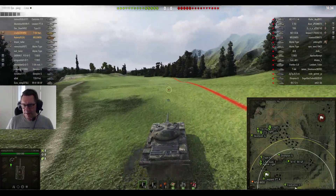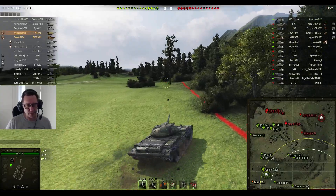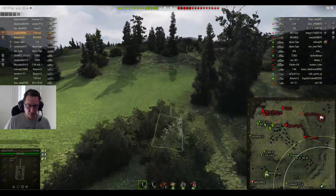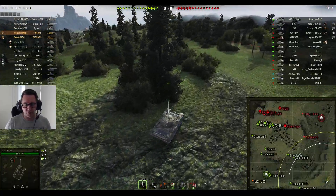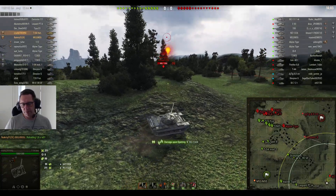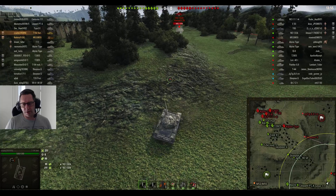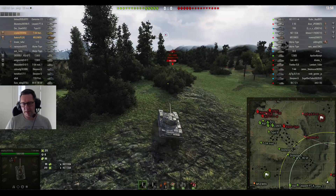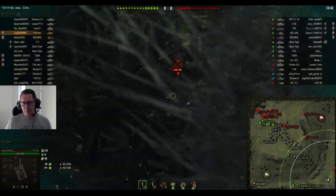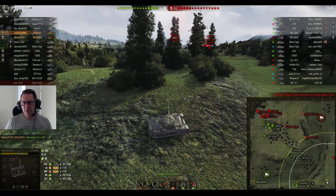He's platooned up with his old mate No Artie from Flex Clan on Westfield. No Artie is in an M53/M55 tier 9 American artillery — a lot of people say that M53/M55 is better than the tier 10. I'd be interested to hear your thoughts on that, even though this is a light tank video. Looks like somebody else got him for 99. Could have been maybe the M41 90 GF — maybe that was one of those HEP rounds on that premium light tank. He puts a shot into the WZ-132 T9 Chinese light tank, which I've been playing myself lately. It's quite a fun little tank to play.